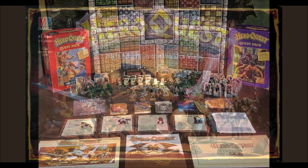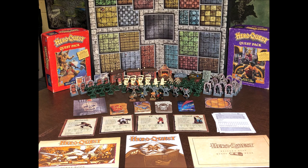Released in 1989 in the UK and in 1990 in the US, HeroQuest came with 31 detailed miniatures, lots of tiny furniture, the quest booklet, spell and treasure cards, and more. The HeroQuest box just came jam-packed with delicious gamer eye candy.